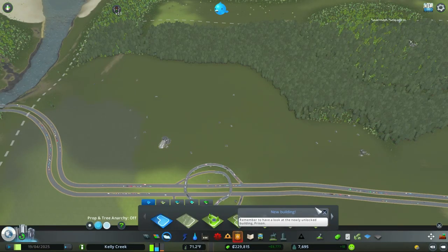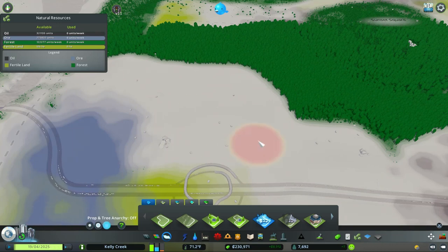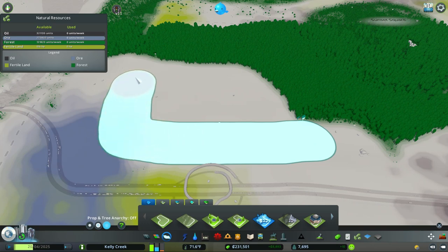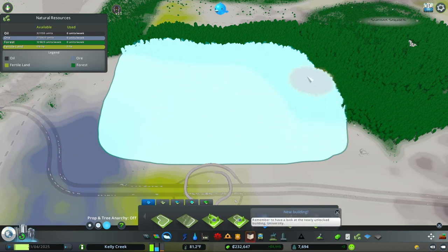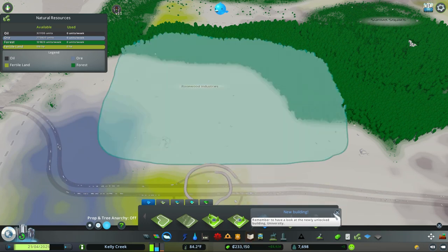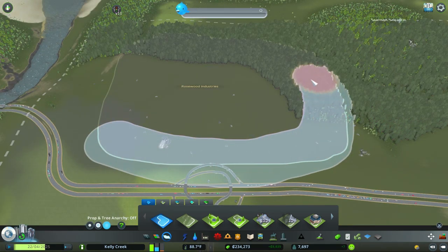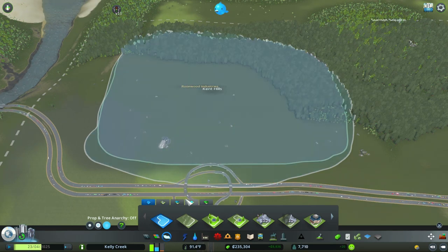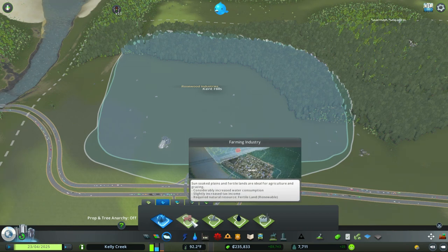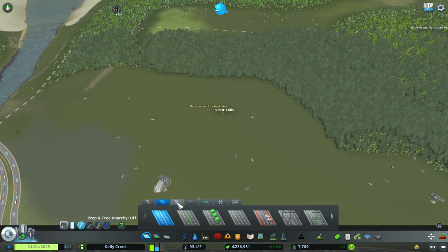The first thing we need to do is go down here and find our industrial area, and we're going to try to make this as big as possible. We do have a little bit of farming and a little bit of ore, but this is going to be our basic forest industry. We painted on the generic boring industry. Now we need to paint the district, and then label it - so make sure you're on the forest option and label it 'forest industry.'